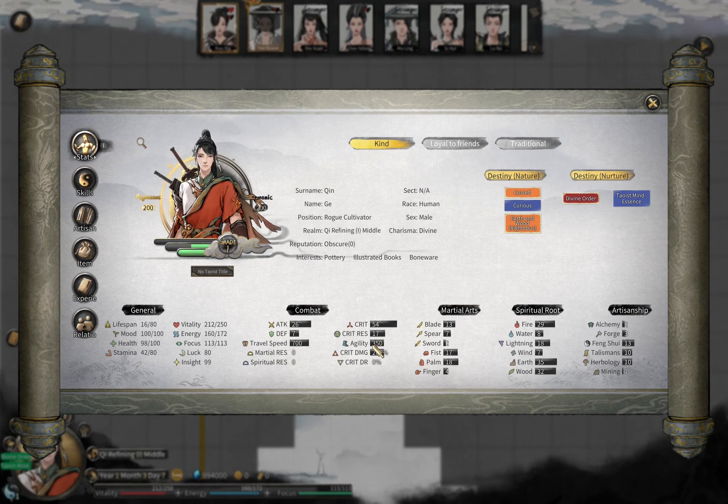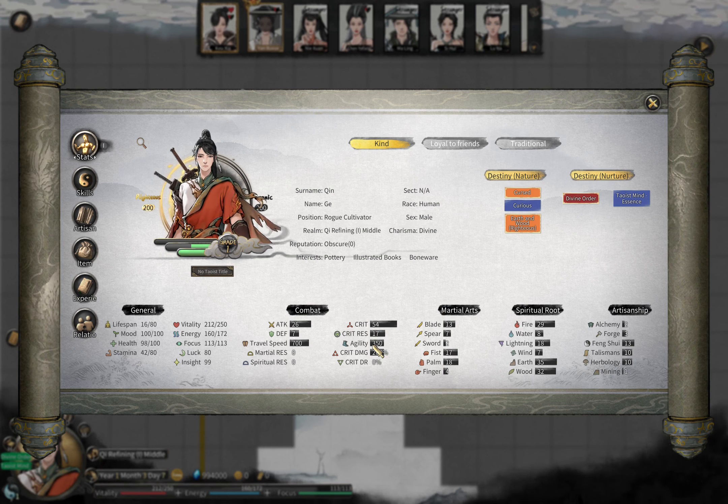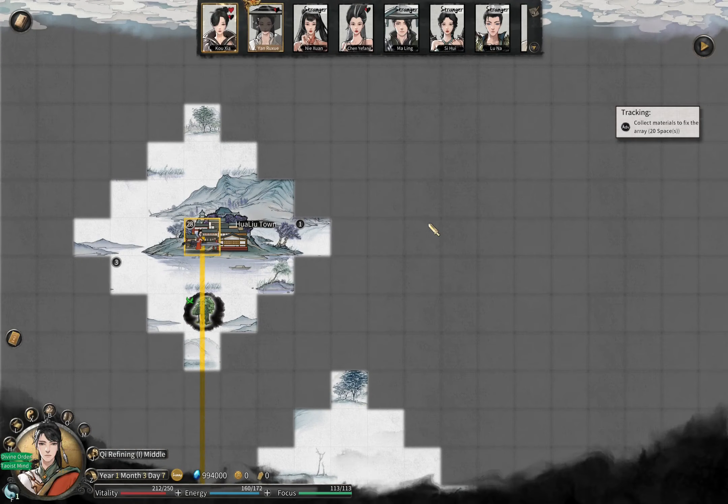Hello, fellow cultivators. This video will be talking about NPC relationships in Tale of Immortal. Initially I was thinking I would put everything into one video, but I realized the first part was already getting too long, so I will separate it into two different videos. This video will be focusing on one thing only: affinity.